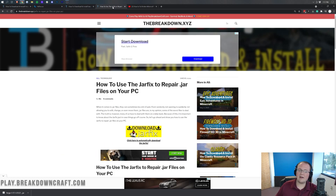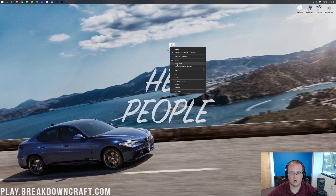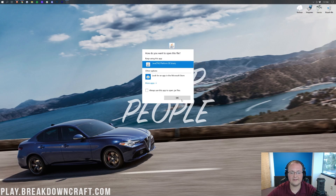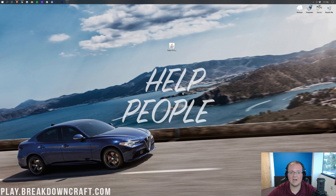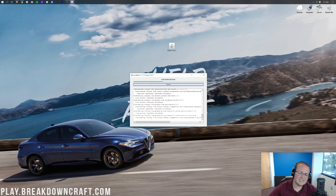If your logos are still different or you're still having issues after installing Java, you can run the Jar Fix. This takes all the .jar files on your computer and links them to Java, which will fix the logos and related issues. Once that's sorted, right-click on Forge, click Open With, click Java, and click OK to open the mod system installer for Forge.